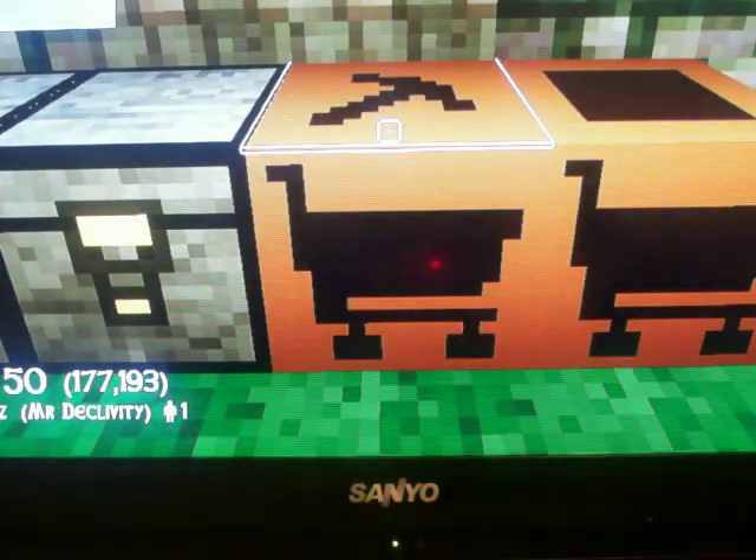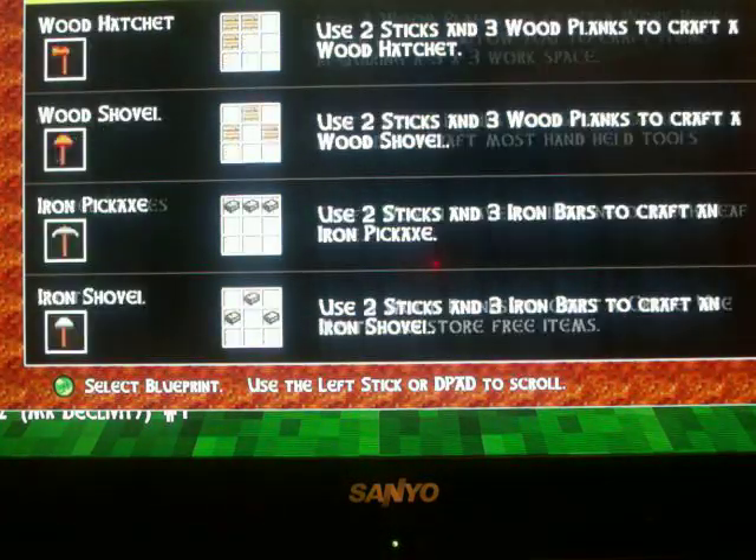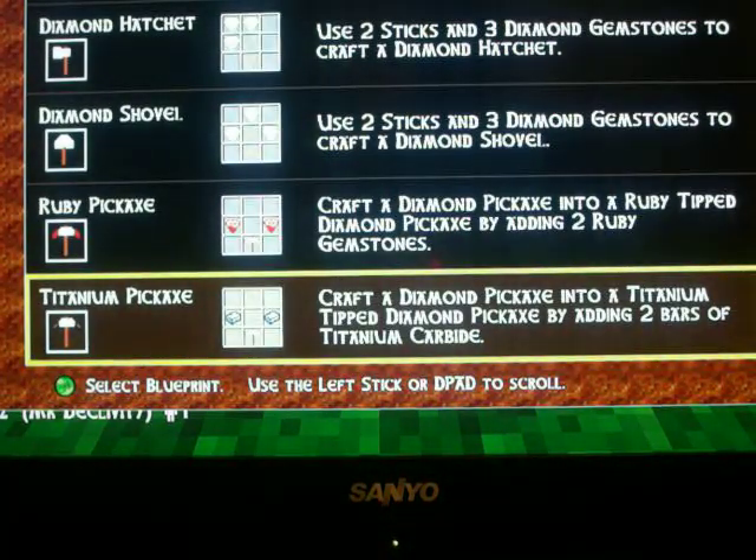Now you're going to have to press B to go to this menu and then Y to EasyCraft, RB to Tools, up 1 to Titanium Pickaxe, and press A twice.